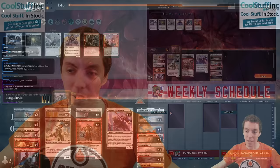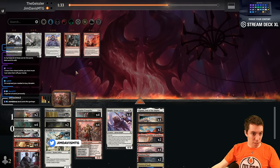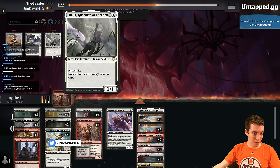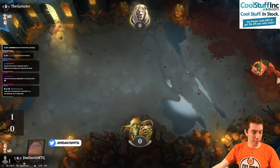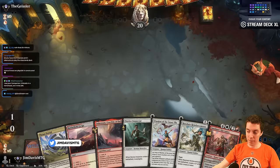If they're mono-red, we're going to bring in our Lantern Flares. End the Festivities doesn't seem great against them honestly — they're probably going to have it for me, so I need to make sure my deck is a little less bad against it. I got these Frontliners. I think Thalia is just fine as is.